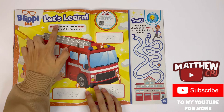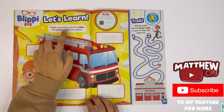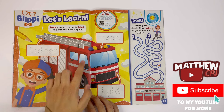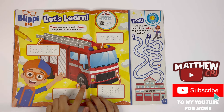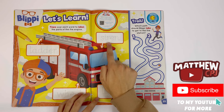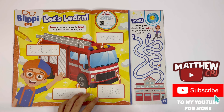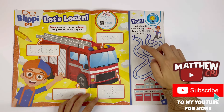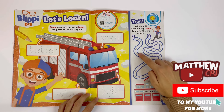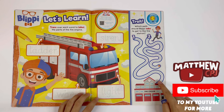Blippi — Let's Learn. You can learn about the fire engine. Trace over each word to label the parts of the fire engine: ladder, wheel, siren, and light. Which path should Blippi take to get to the fire station? It's trail one.